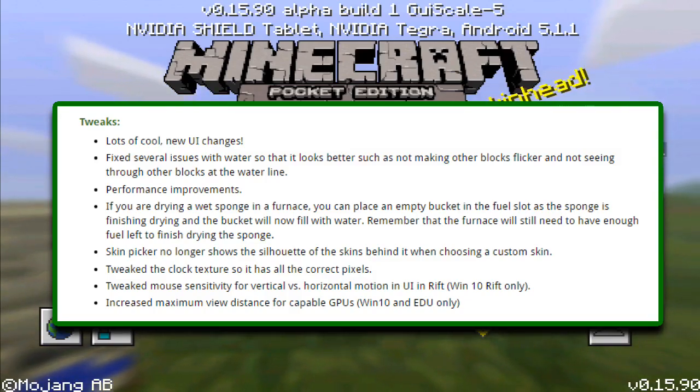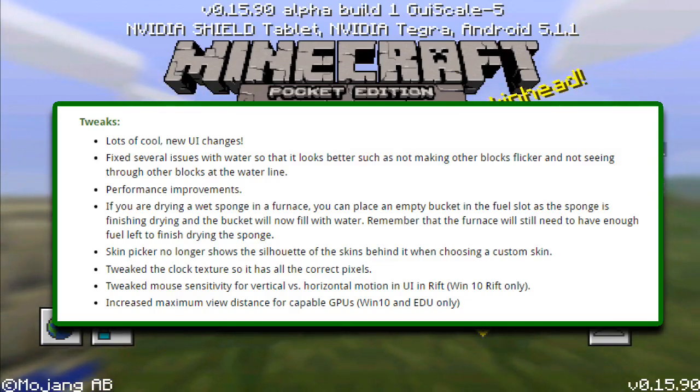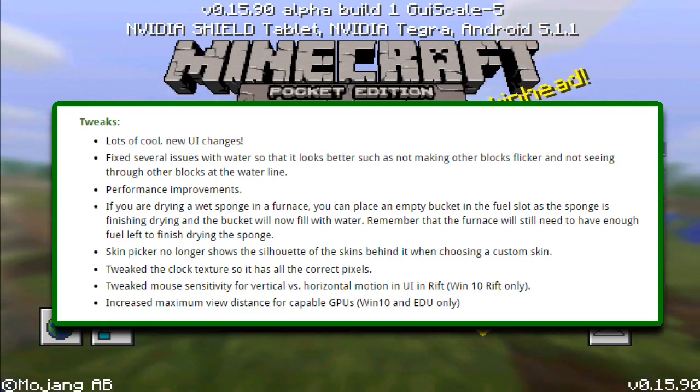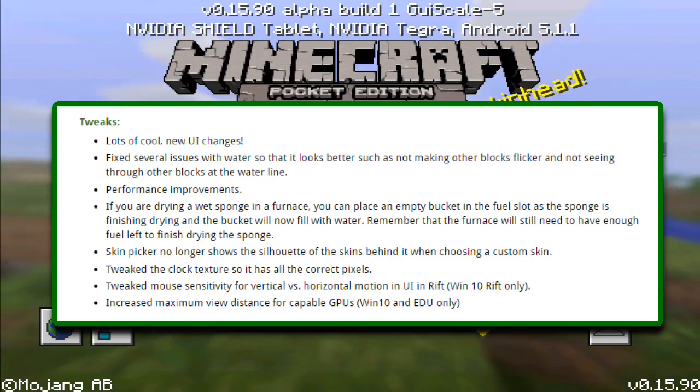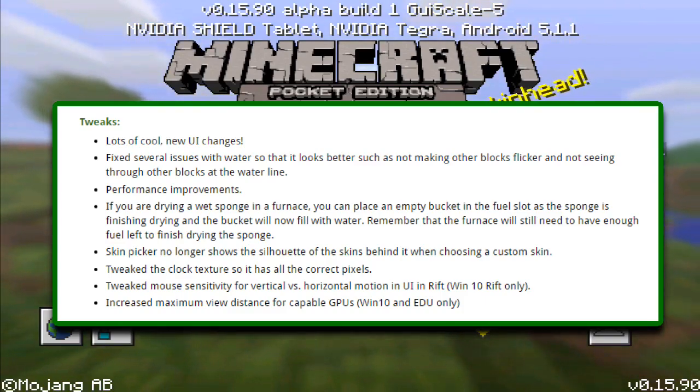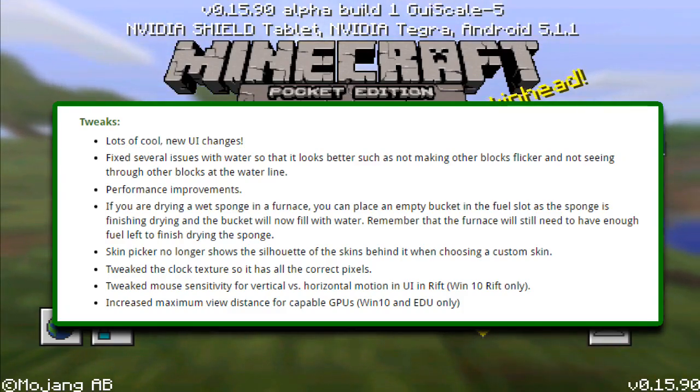This is a new feature: if you are drying a wet sponge in a furnace, you can place an empty bucket in the fuel slot. When the sponge finishes drying, the bucket will fill with water. Remember the furnace will still need enough fuel left to finish drying the sponge.